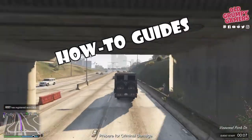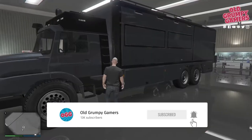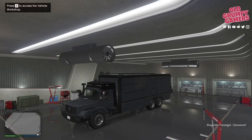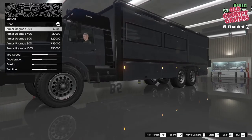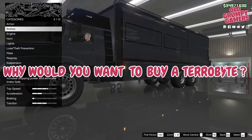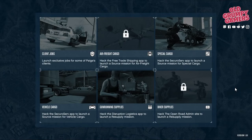Before we dive in, if you're new to the channel we do how-to guides, news and giveaways, so consider subscribing and ringing the bell to stay up to date. The Terabyte is a command trailer based on the Mercedes Zetros Expedition, powered by what looks like a Phantom. It pulls hard and is pretty damn resilient.